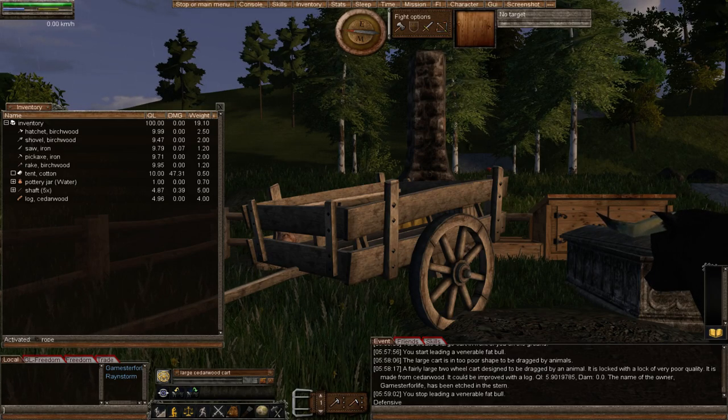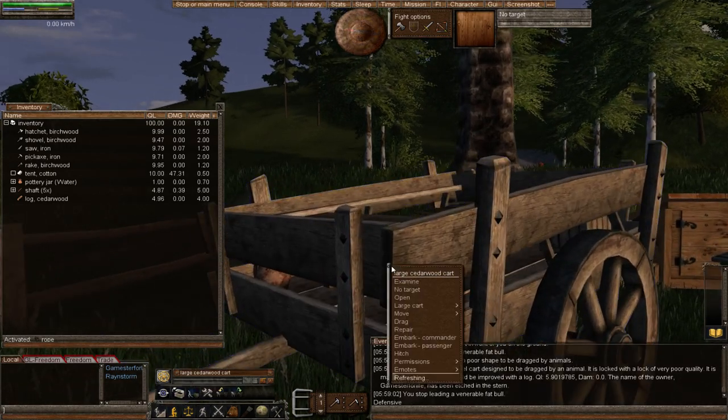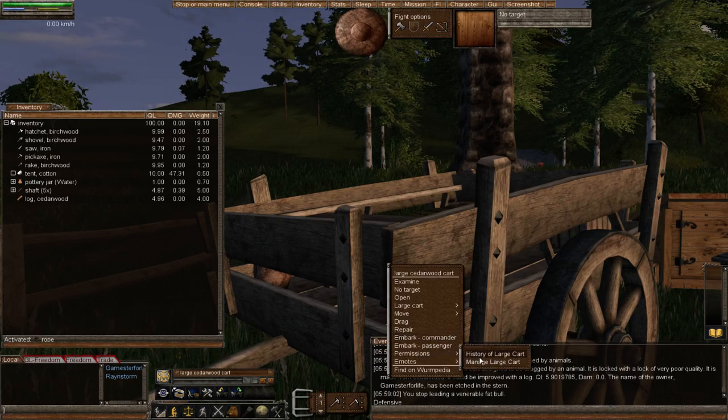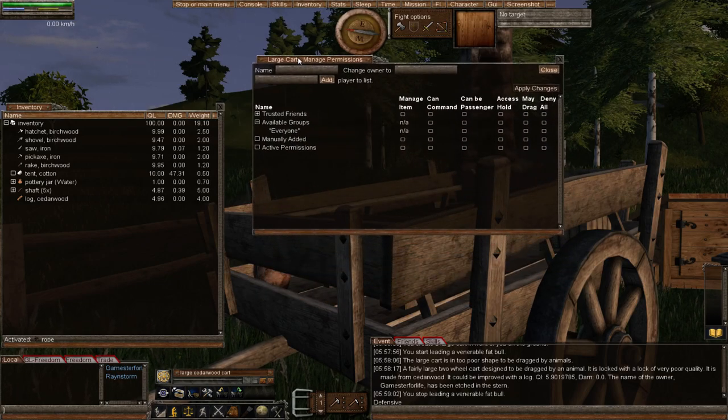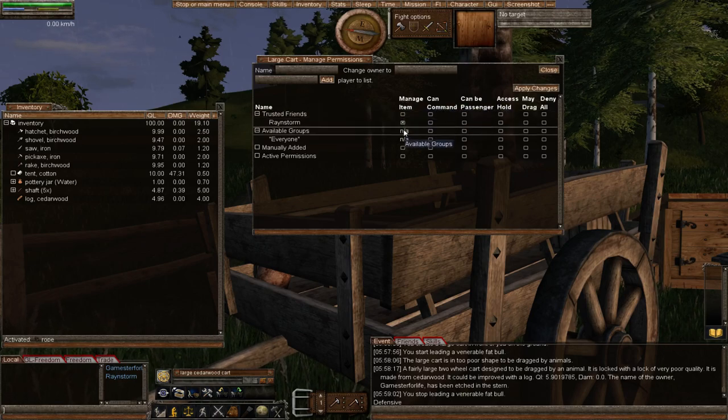The commander is the person that made the cart. When you examine it, it shows the name of the owner — which is me — so I get the option to embark as commander and drive it. I can also manage the permissions for the cart. If I click 'manage large cart' you can see I can add Rainstorm: I'll allow her to manage it, manage the items in it, command it, be a passenger, and access the contents.